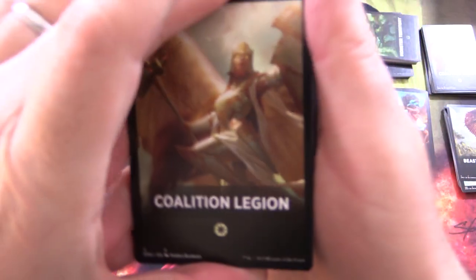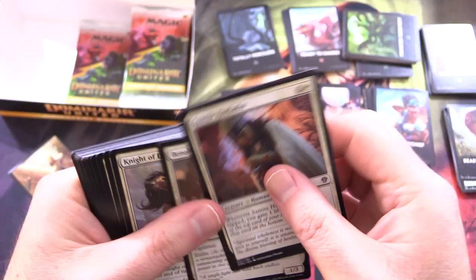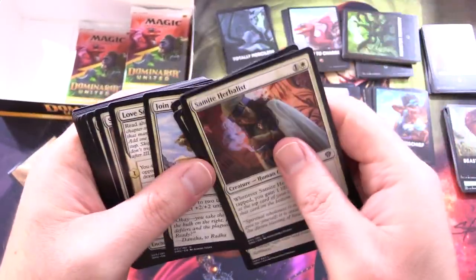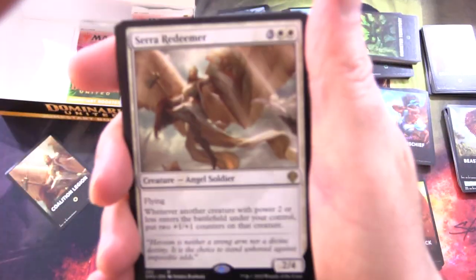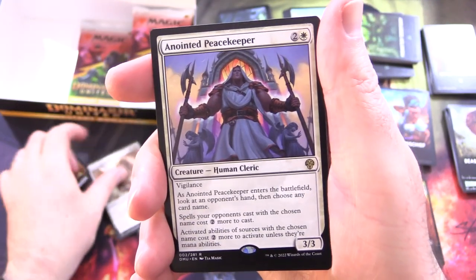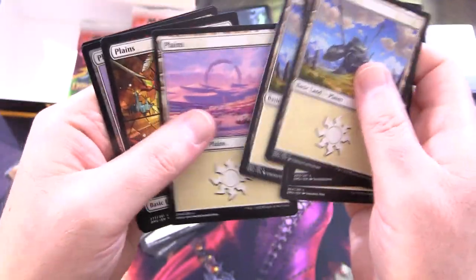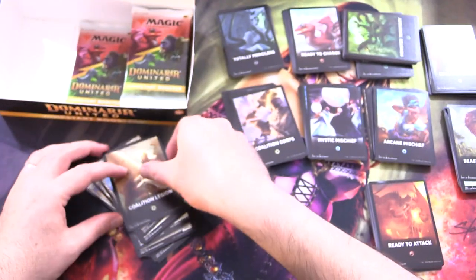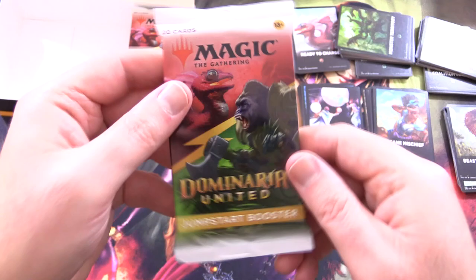Can we make it a 10th? Coalition Legion again — let's skip ahead to the rares. We have Serra Redeemer — I think we got that one last time — and an Anointed Peacekeeper. Lands looking pretty similar. So that's two of those. We are now two-thirds of the way through.